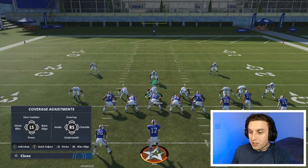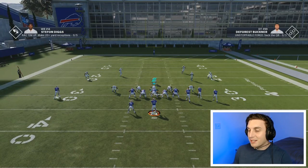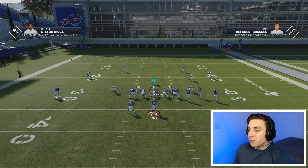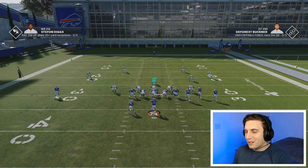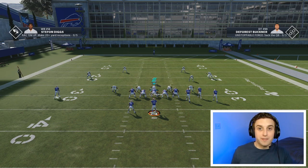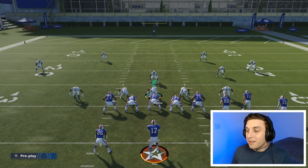The next adjustment on the coverage adjustments is to push the left stick up — that's going to give cushion, which just backs all your defenders off. I don't use this very often. If my opponent was in like a third and 30 or something, then maybe I would. But for the most part, I prefer to do press and shade over top. It's very situational when you'd want to use cushion — most of the time you're going to give up so much stuff underneath for completely free if you don't user the middle really well. So I don't recommend doing give cushion a whole lot, but it is an option.